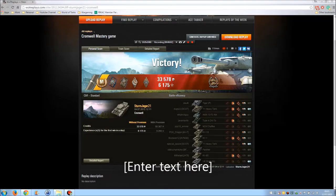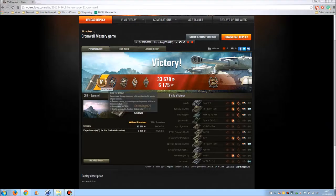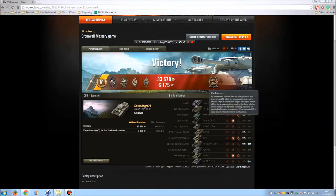As you can see, that was a victory, and in this game we earned our first Mark of Excellence, the Mastery Badge, Fire for Effects Ribbon, Spotter Ribbon, Hand of God, and Bruiser. We also got Confederate, which was nice. We earned 33,578 credits and 6,175 XP. This was a x5 event, however, so it's not like we did an amazing job - it's just that we had a x5 event. But still, very good game.